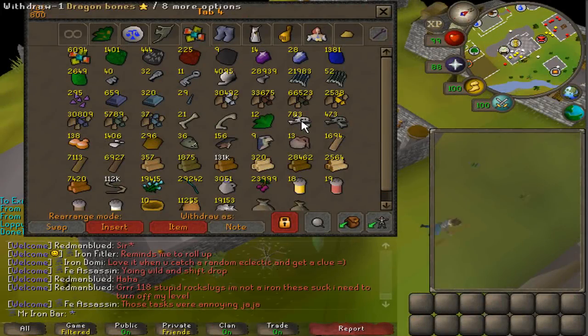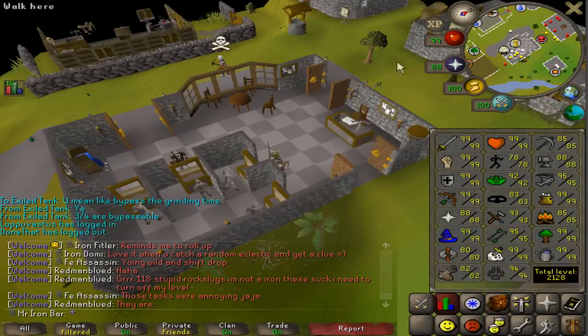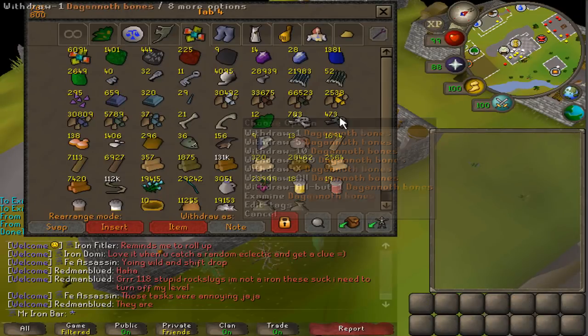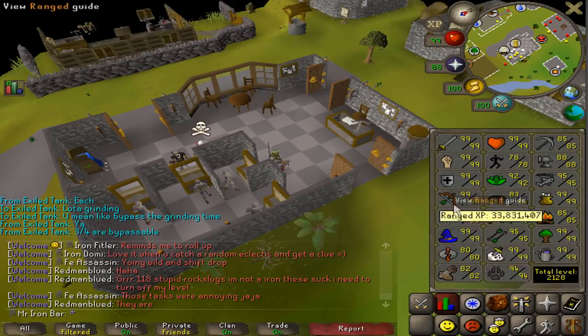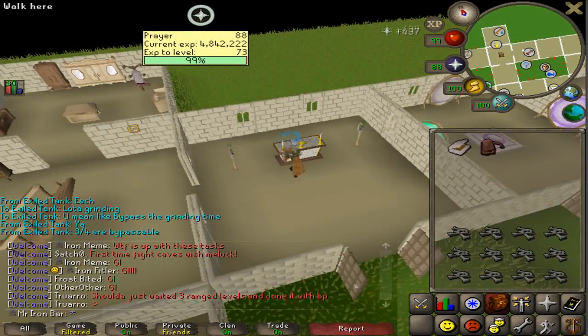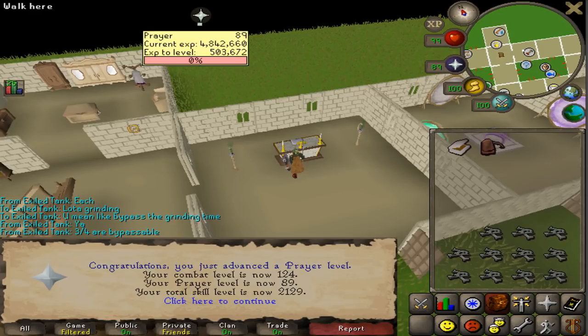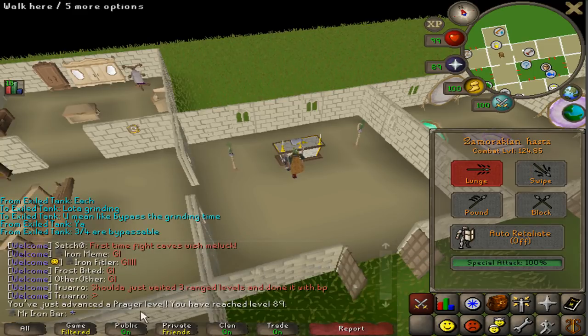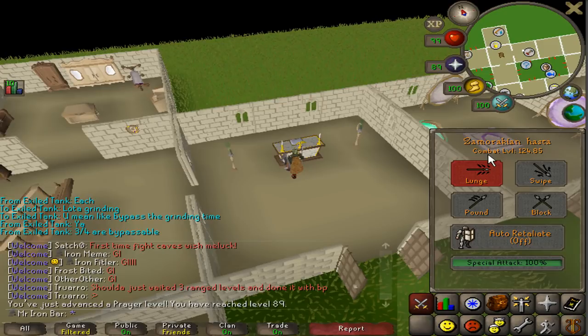I've saved enough bones to get myself another prayer level, so I'm going to go ahead and turn all these bones in. 489 prayer, and this is the last bone — 489 prayer, really nice. I still have quite a bit of dragon bones, but fortunately it's nowhere close to getting me to level 90, so I will work on that when I have enough bones. That's one level away from 90 prayer, which is pretty solid.